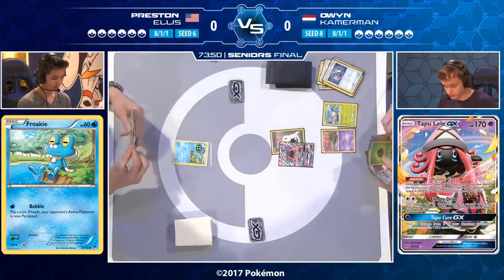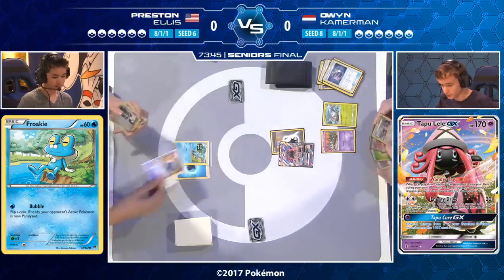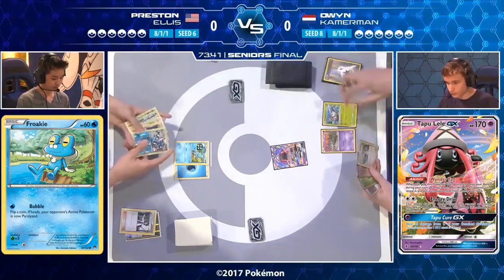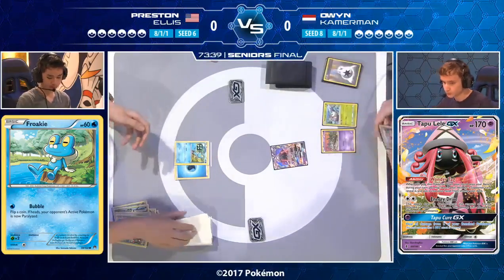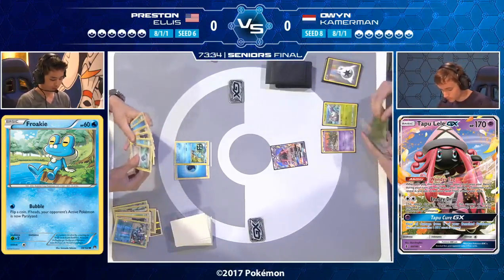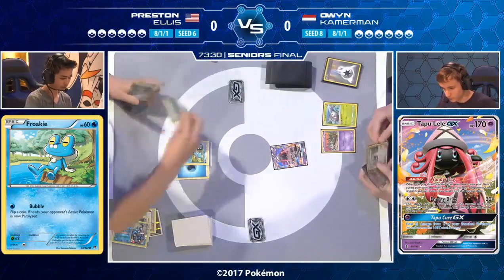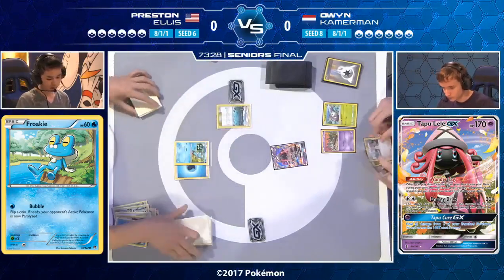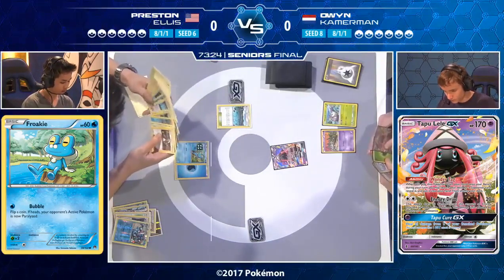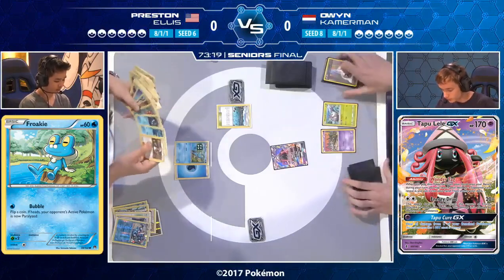On paper this is an unfavorable matchup for Preston — we've got the Garbodor which blocks abilities, and we've got Golisopod hitting for weakness. Preston, if he's got a Froakie, he's probably going to be okay. When you're navigating the Greninja deck, you usually have slow turn ones. You always get a little nervous if there's just a draw-pass, but Preston has his Froakie. He'd ideally have a second Froakie on turn one but didn't find it.